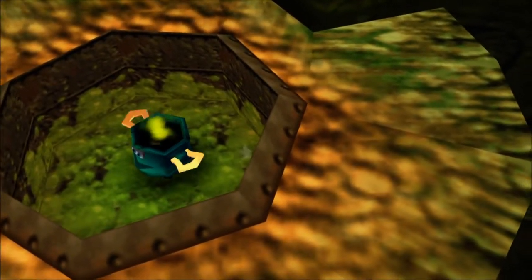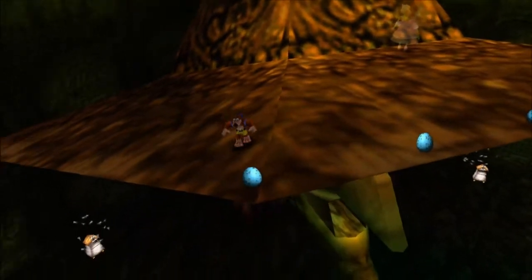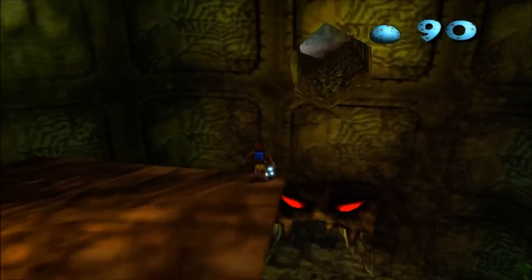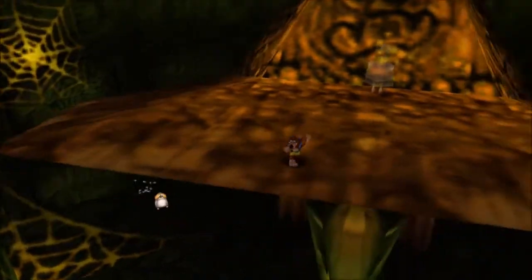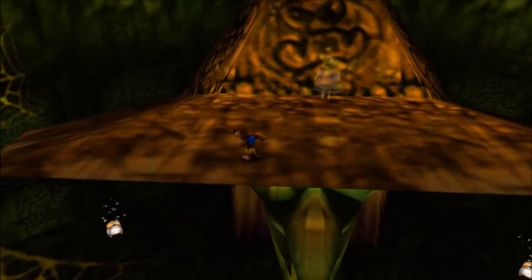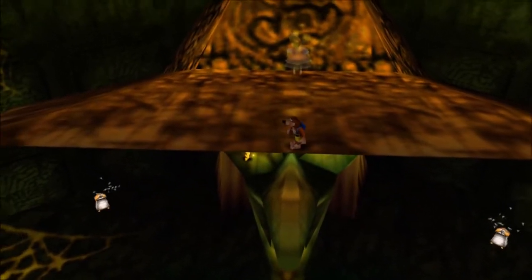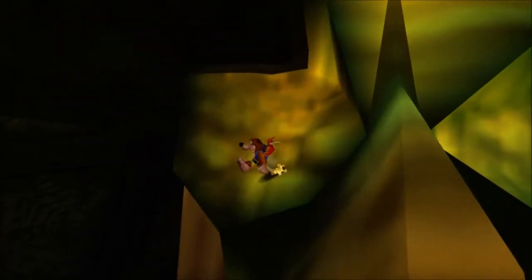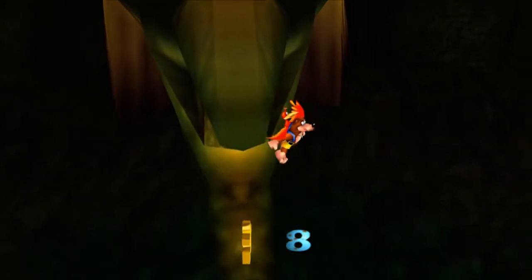Right there we have another Mrs. Potts that we can open, and nothing else really interesting about this place. I think this will be the last jiggy of this part of the hub world. We had that little flying pad we had to sprint to before; technically you're supposed to get to the flying pad and fly into the eyeball, but you can just drop down like this, get on Kazooie, and just get the jiggy that way — which is a lot easier, and in the process you can also open up Mrs. Potts.